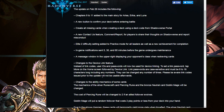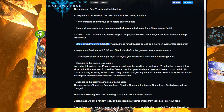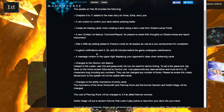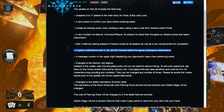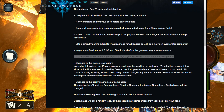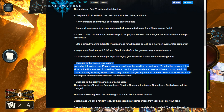Disconnecting leaves you with that whole 80-second wait time. Another feature: Elite 2 difficulty has been added to practice mode — hopefully we'll get some quests to go along with that. In-game notifications will now be sent 30 and 60 minutes before maintenance. The message window in the upper right will also display your opponent's class when redrawing cards.